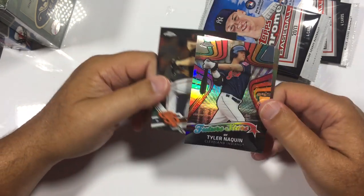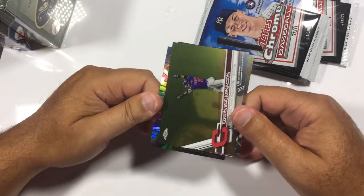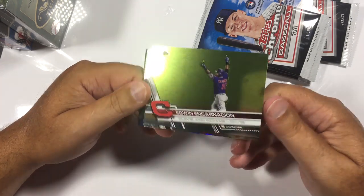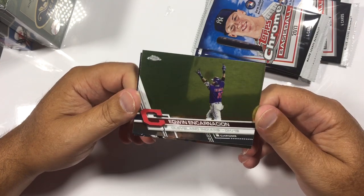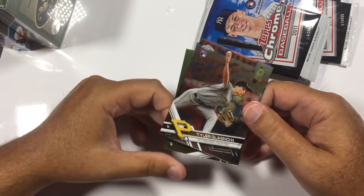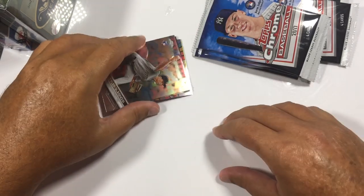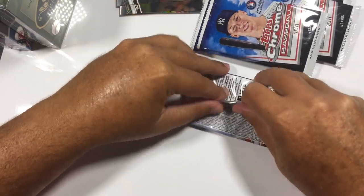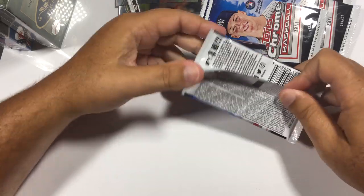Again, these are all Chrome, so hopefully we're going to hit somebody decent. Edwin Encarnacion — if you guys have been with me in all my breaks, you know I cannot say Edwin's last name without botching it, so I'm not even going to try. And Tyler Glasnow. So nothing big there. We had seven packs total, so that's only 28 cards.